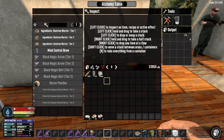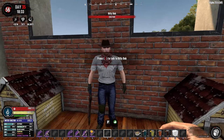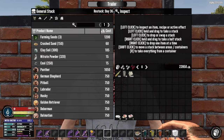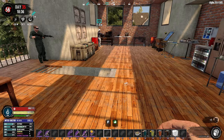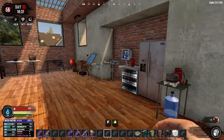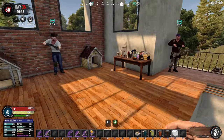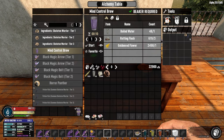The first thing you may want to do is craft yourself a Horror Panther if you don't have one already, which requires a Panther and a Mind Control Brew. You can get the Panther from Billy Bob, the Farmer Trader. He will have some Panthers for sale. We talked about the Mind Control Brew — you can craft it in the campfire, but there's a cheaper version once you have the Alchemy Table, so we will craft one of those.